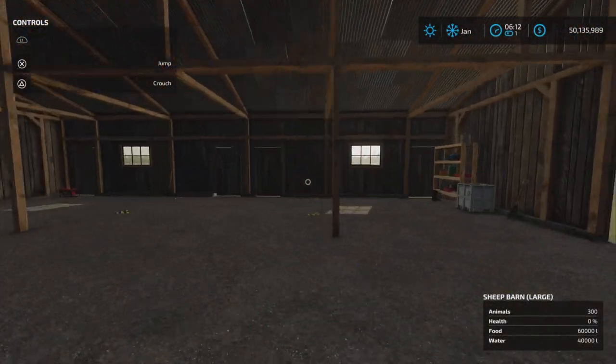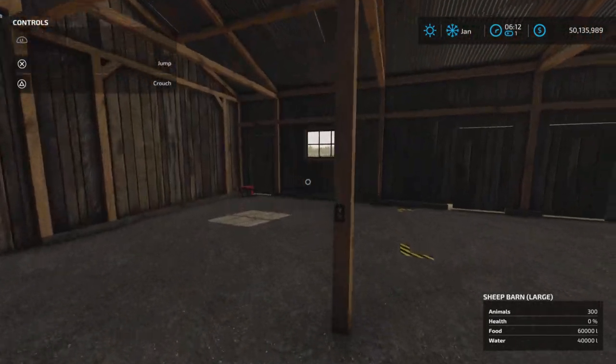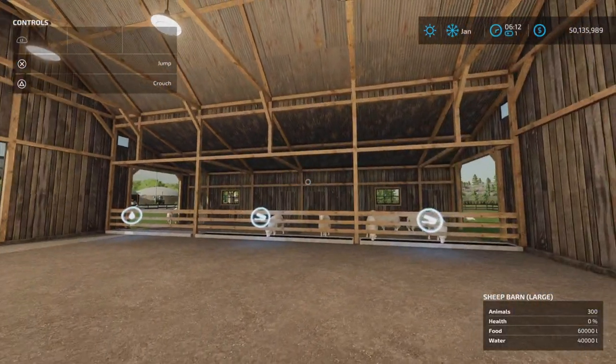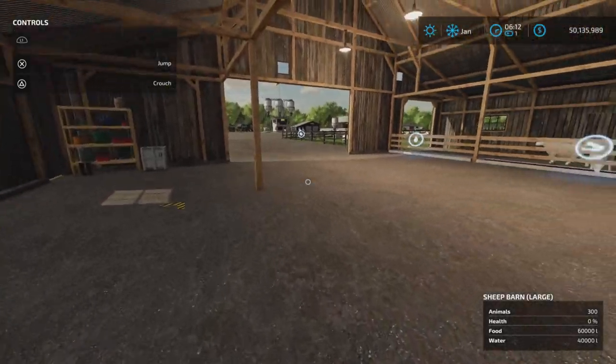There are lights. The light switch — there it is — turn on light. So there's lights inside. Very nice. The back door opens just the same. Wool should appear here; we're going to test that.